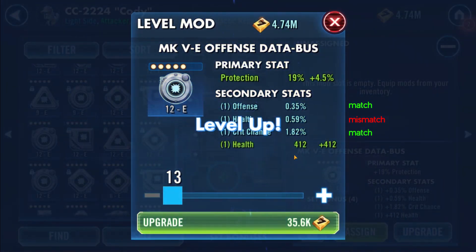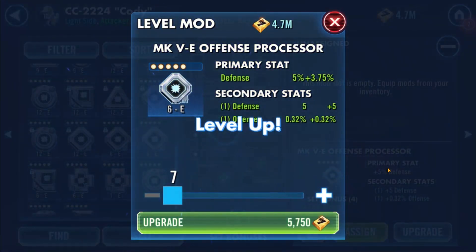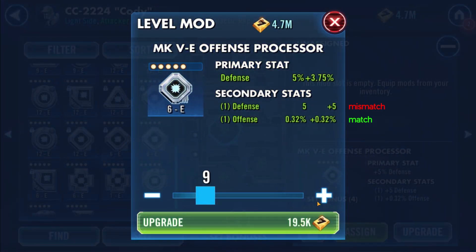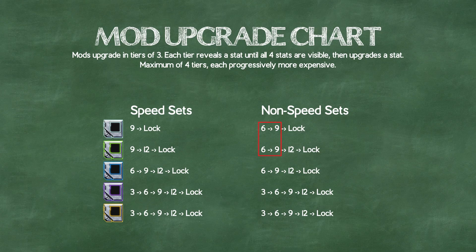Remember, each mismatching secondary is a possible negative slicing outcome. But if you want good short-term growth, it's not realistic to only target 4 matches. Three matches feels like a sweet spot to me — it's just common enough to be consistent, but also has a high enough chance of good slicing performance to be worth the investment. For each rarity above gray, we get a free upgrade instead of a stat reveal, so we can get a full idea of the mod's matching secondaries earlier and cheaper.